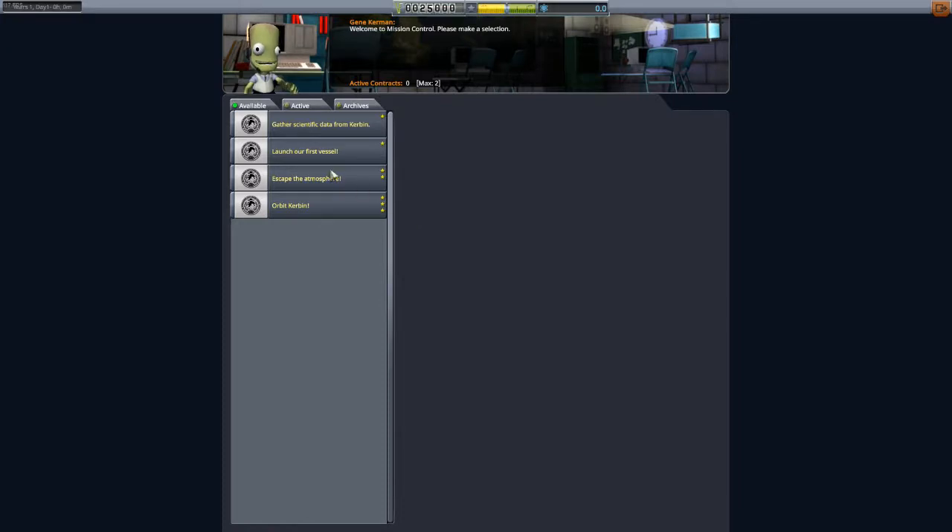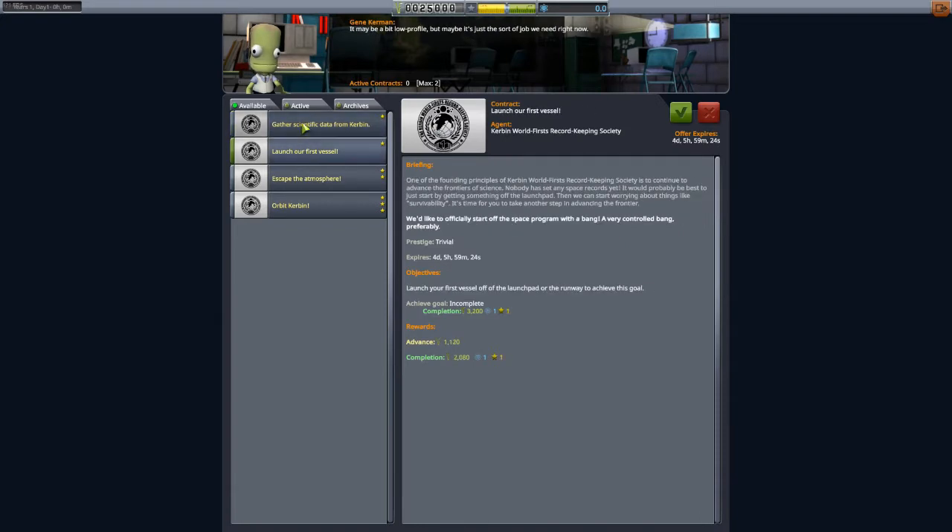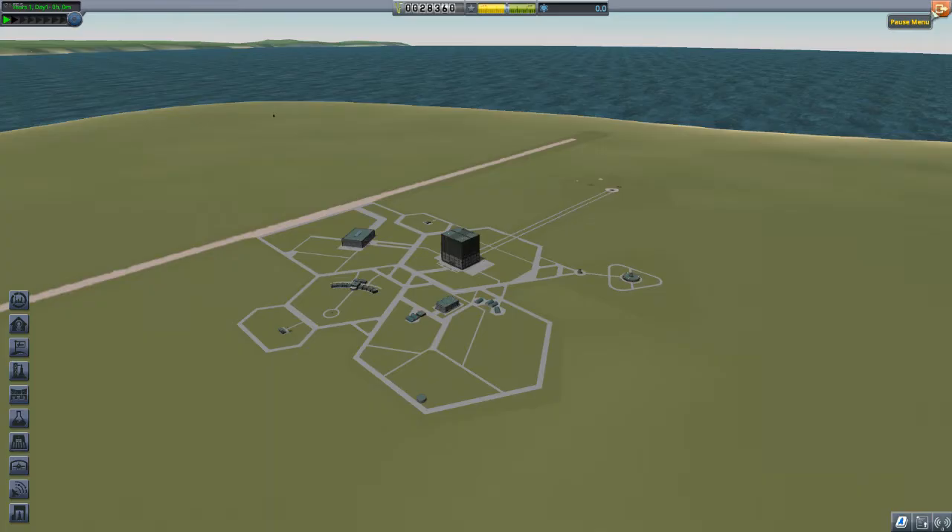First things first, go to mission control to pick up missions. You can see available, active, and archived missions. Available missions include: gather scientific data from Kerbin, launch our first vessel, escape the atmosphere, and orbit Kerbin. We'll accept the first two - completing them gives $6,400, one science unit, two reputation, plus extra rewards for achieving the goal.